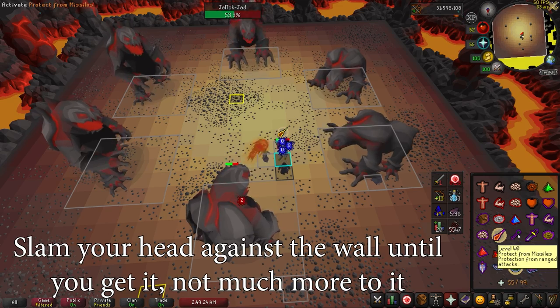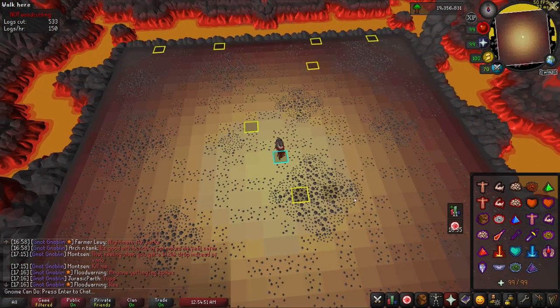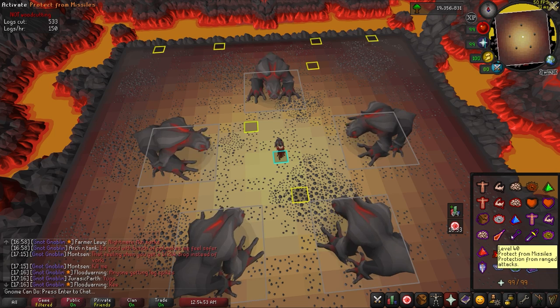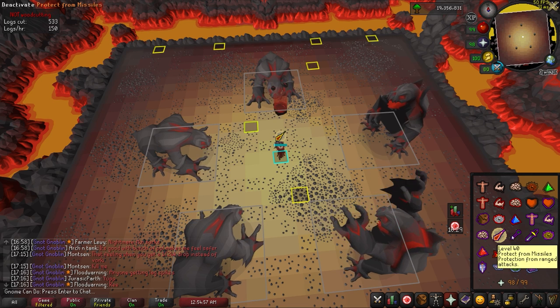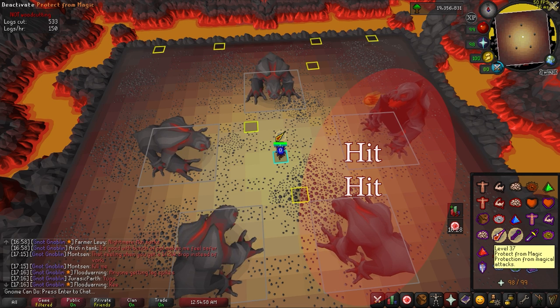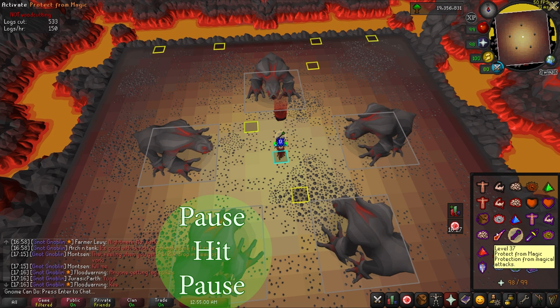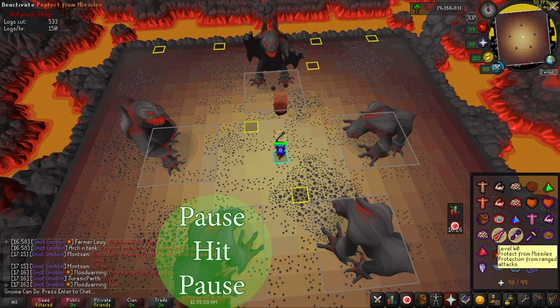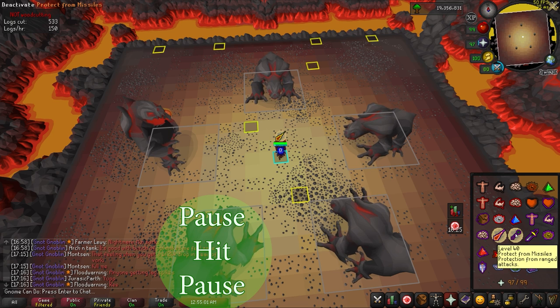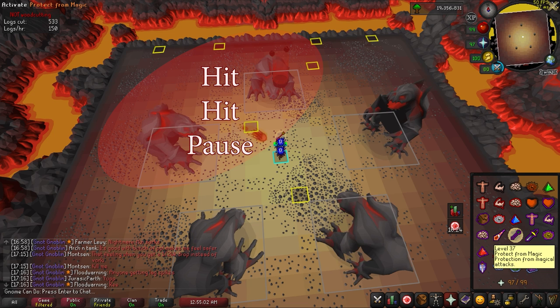Strategy only helps you so much — what matters is throwing attempt after attempt until you get the timings on the prayers down. For 5 Jad, there is a small delay between some of the Jads that can easily throw you off. The East and Southeastern Jad have no delay between their attacks — one tick per attack. There is then a single tick of delay between the Southeastern Jad's attack and the Southwestern Jad's attack. Again, there is a one tick delay between the Southeastern Jad's attack and the Western Jad. The West and Northwestern Jad both have no delay, so they attack you each tick.